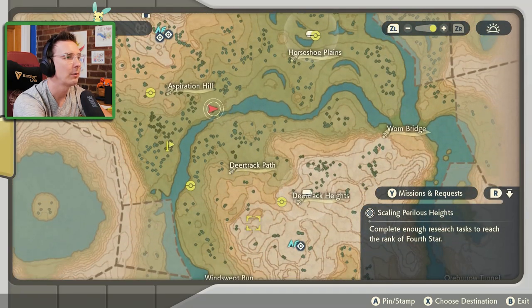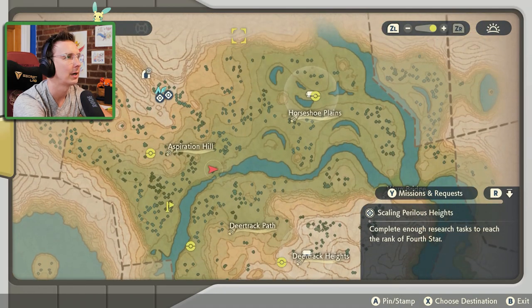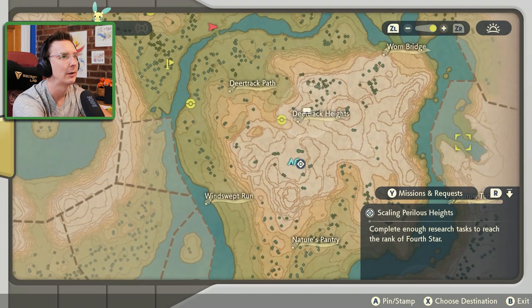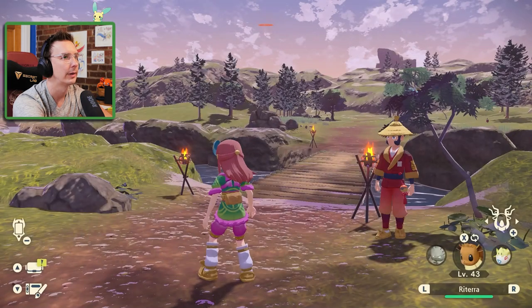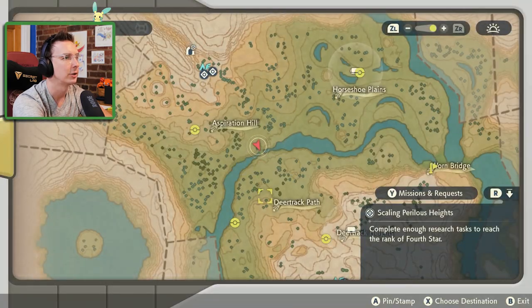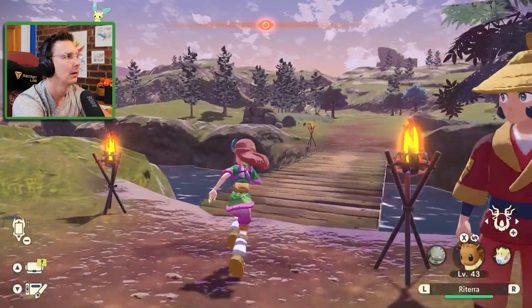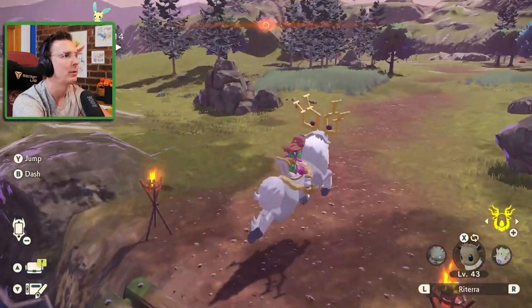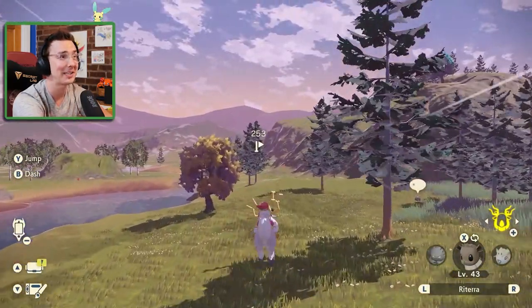Let's see anywhere that doesn't have a Pokeball on the map — we haven't caught there. DeerTrack Path, I feel like we did get something there. Warnbridge! Let's head over in this direction. I wonder if we can now catch something on Warnbridge. We can also probably just travel up here. We're going to head over to our marker and maybe catch a new Pokemon and start working on these research tasks. That'll be the fastest thing to do, plus it's always fun to catch a new Pokemon!